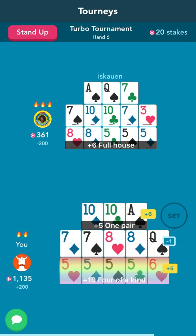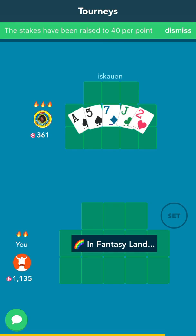10s in the front. He had a full house and beat me in the middle — it was 10s and 7s. However, I get another Fantasyland because of the quads.